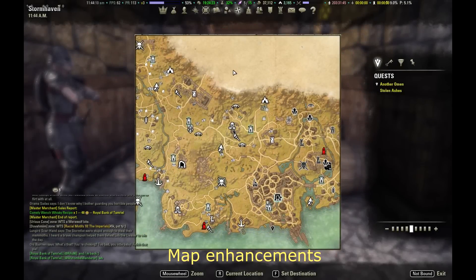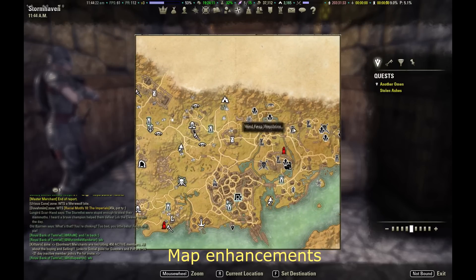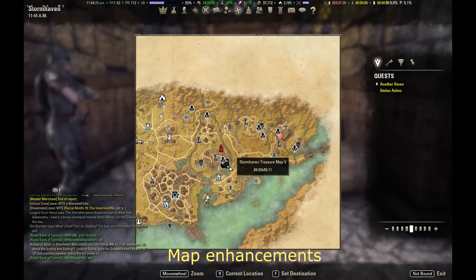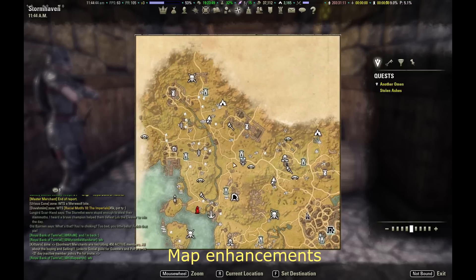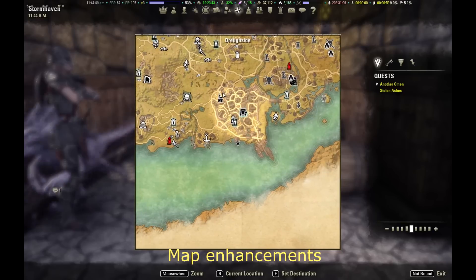The first one is more a category than a specific add-on. It's basically add-ons that improve the information you get from the minimap or your main map. The biggest ones to me are Destination, Sky Shards, and Lore Books, but I also use Public Dungeons and Lost Treasures. They're especially useful when starting the game so that you can gain more skill points faster and power level your character by not missing quest hubs and achievement locations.